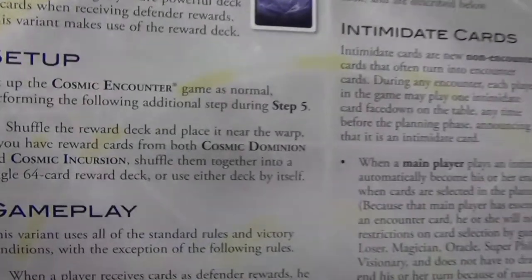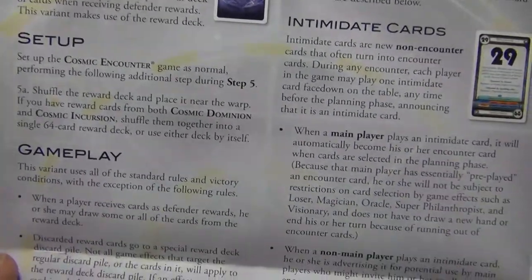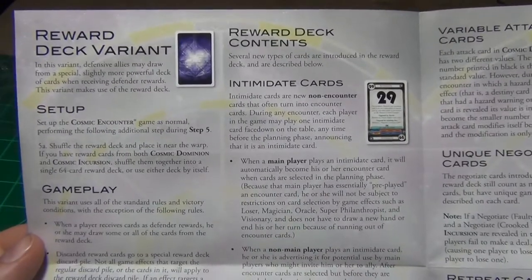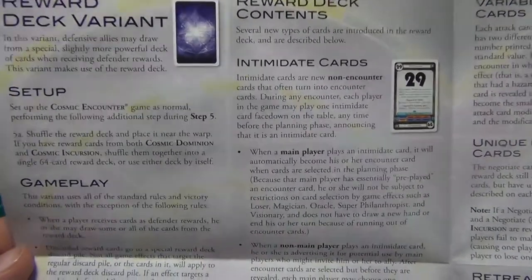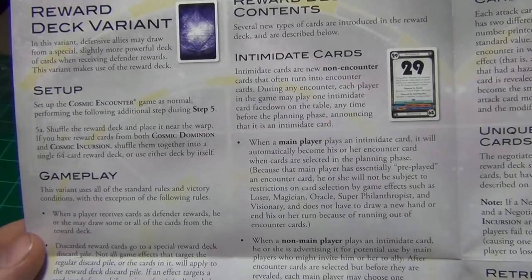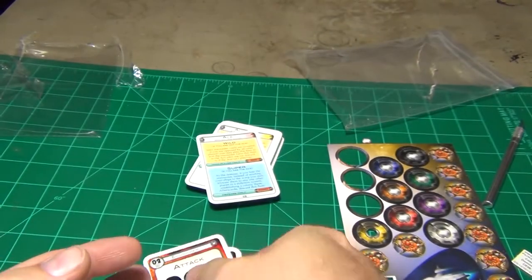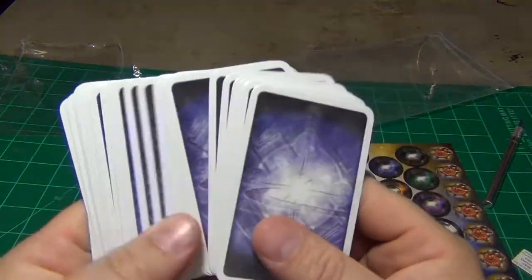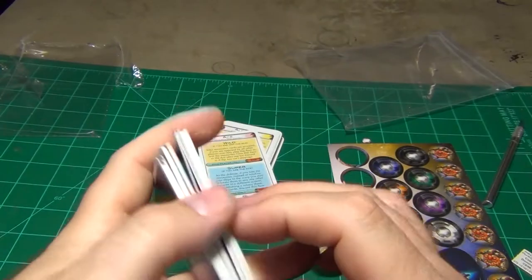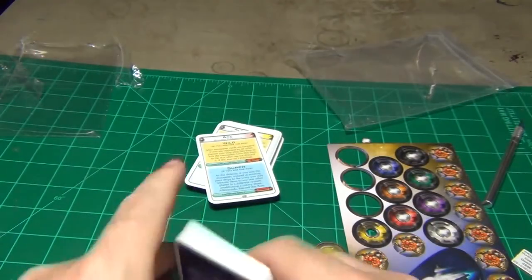So they can be shuffled in with the Cosmic Incursion expansion reward deck. This functions as a reward deck — so when you receive rewards in the game, you draw from that deck. That's why they're different. So you can combine these with reward cards from another expansion to use.